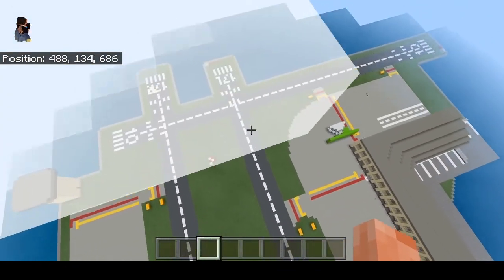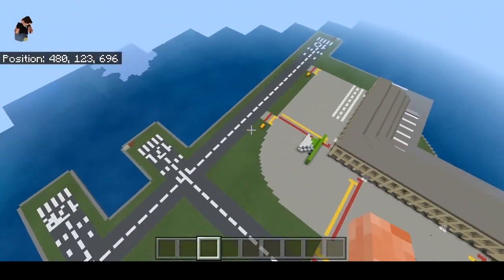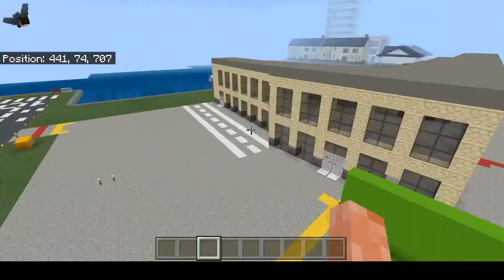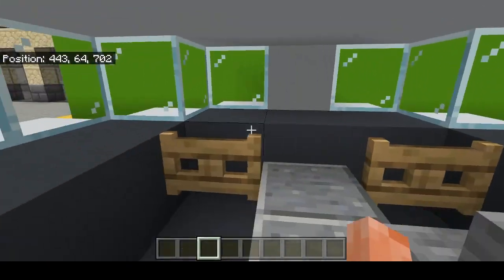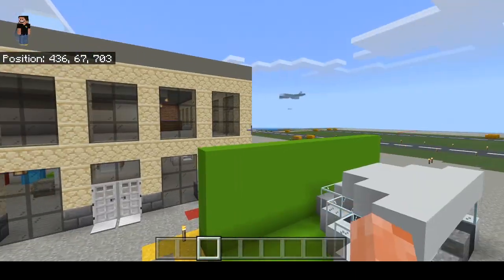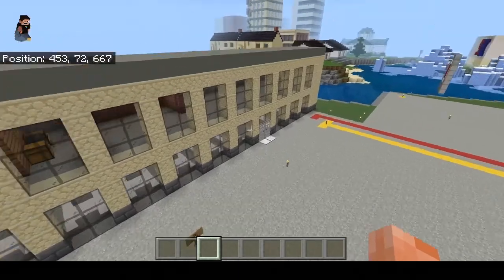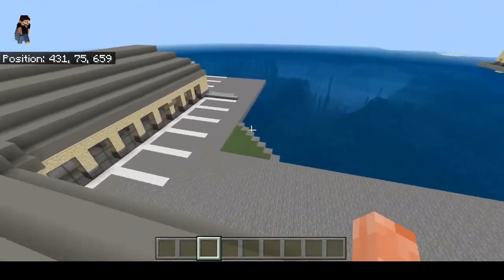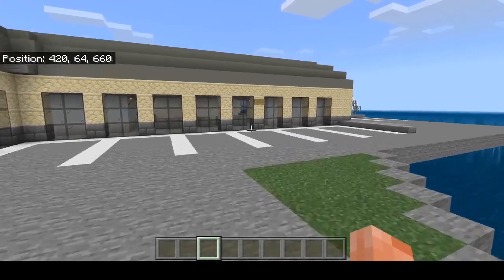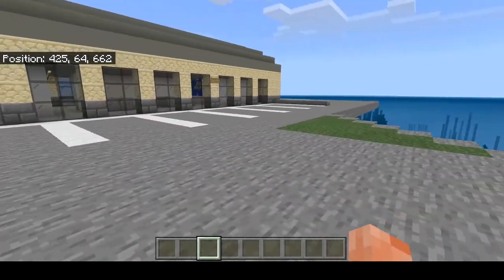You guys probably saw my streams of me making this airport. I'm actually very proud of it because it took so long to build. There was an attempt at making a fake flight video but I think I deleted it in the end. So this is Lobster Island airport — pretty much the only airport there is here. Oh yeah, I keep finding signs with just random letters on them.